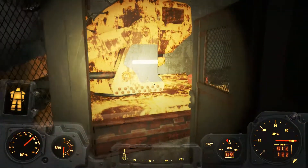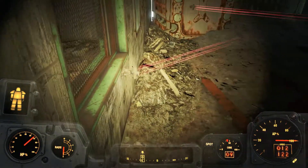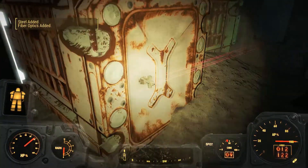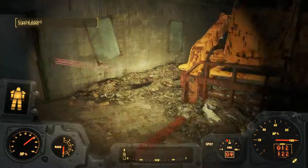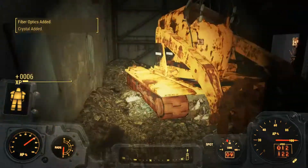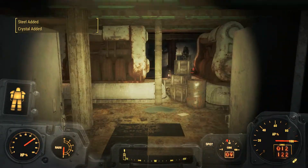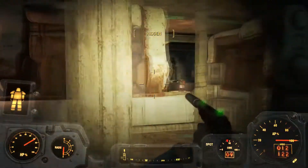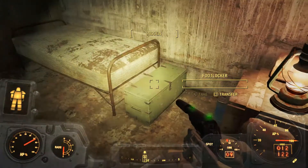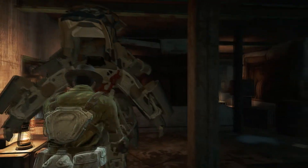Let's go a different way out. Laser tripwire - disarm. This is a good source of fiber optics and crystal, glad I'm seeing some of these. This should give me enough fiber optics to make that long recon scope for Old Faithful now. There's a bed here - I'm just going to grab a quick hour to save so I don't lose this progress. Now we can continue getting the hell out of here.